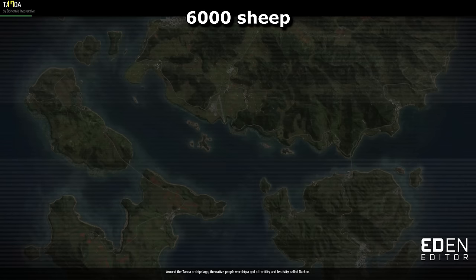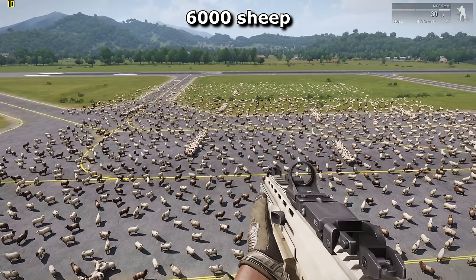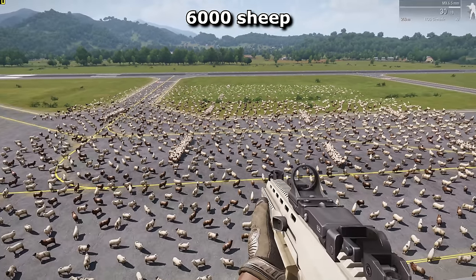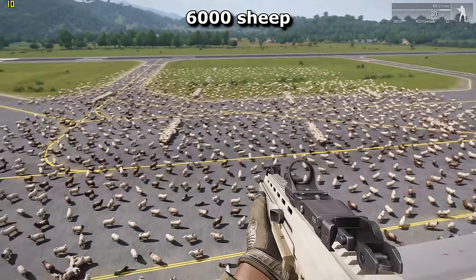Simulating 6000 sheep was the turning point for this test. The loading times considerably increased to almost 2 minutes and although I was still getting double digit framerates, the sheep began superpositioning in and out of the floor depending on where I looked. I'm going to name this phenomenon Schrödinger's Sheep and have accepted that perhaps we've taken it a little too far.